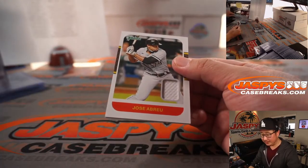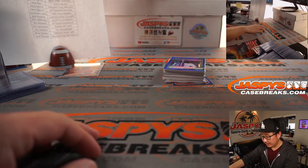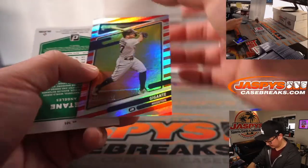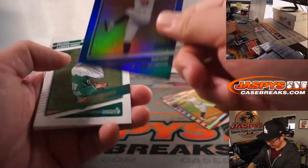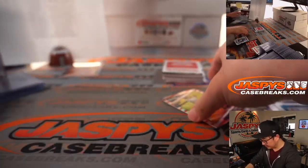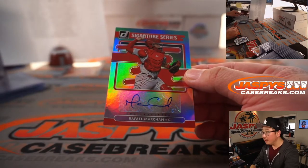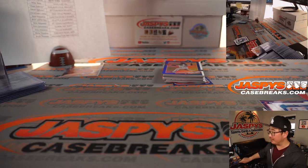There's Jose Abreu relic — the MVP going to Eric C. There's Gigante to 2021 — that's what they call Altuve. All right. There's the autograph — Signature Series, Rafael Marchán, catcher for the Philadelphia Phillies. Omar with the Phils, the fighting Phils.